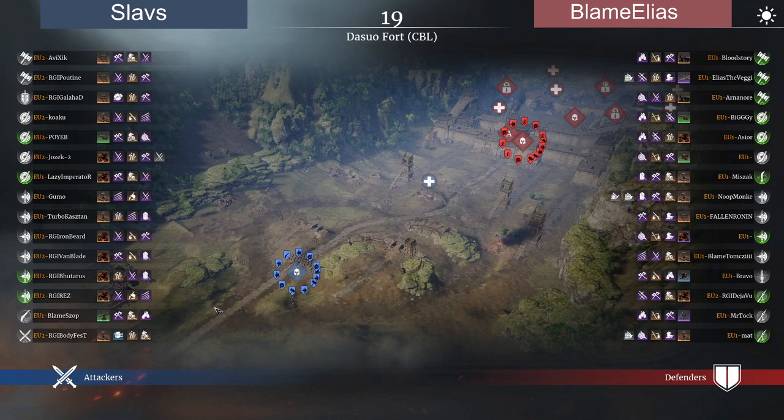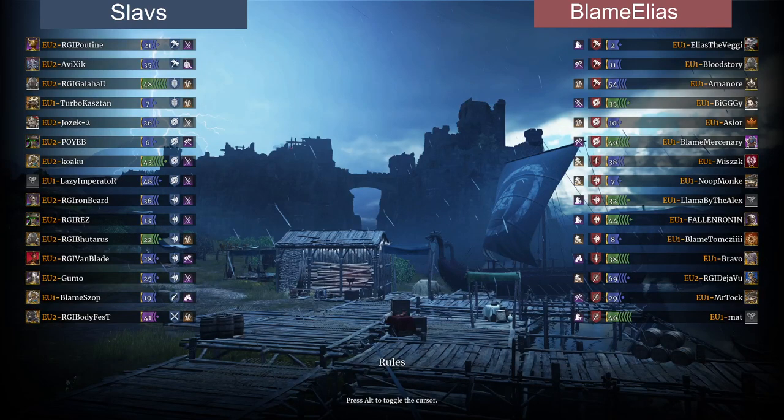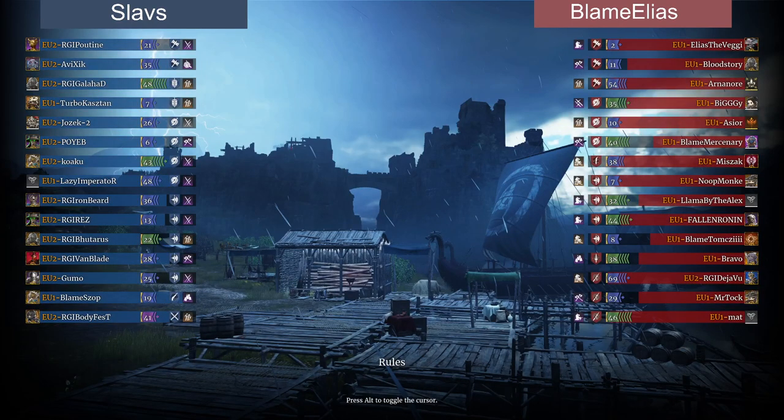What I'm wondering is with the unit setup for Blame Elias — I see a lot of cavalry for this map. Yeah, we're seeing a lot of cavalry. Maybe they're trying to do a sneak attack approach. On the other hand, on the Slavs side we see a lot of pikes and ranged units — very different approaches. Blame Elias is very skirmish heavy: a lot of grey hairs, heavy shields, iron reapers, and cavalry. Slavs are going for ranger pros, a lot of pike mods, berserkers.